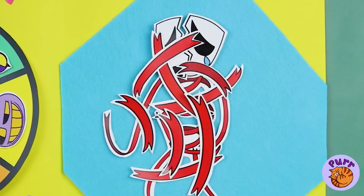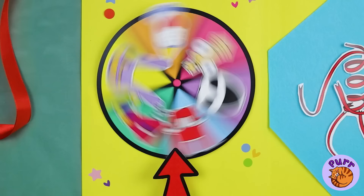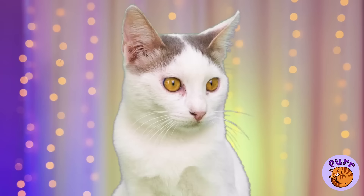Poor Gangle. She's all in pieces. Let's help. We can start with a brand new mask. Ooh, an A. Well, at least the colors match.